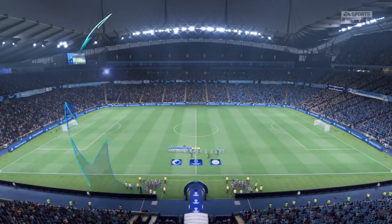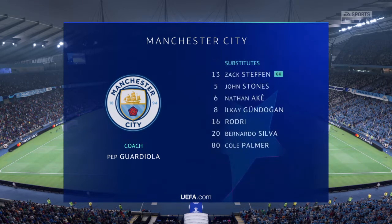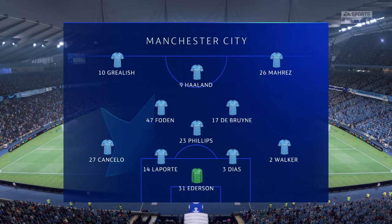And so the starting eleven for Manchester City. Ederson gets the nod in goal. Kyle Walker plays with Joao Cancelo in the full-back positions. Kevin De Bruyne plays with Phil Foden in central midfield. And the idea is to have just the one striker up there trying to pose problems for the opposition.